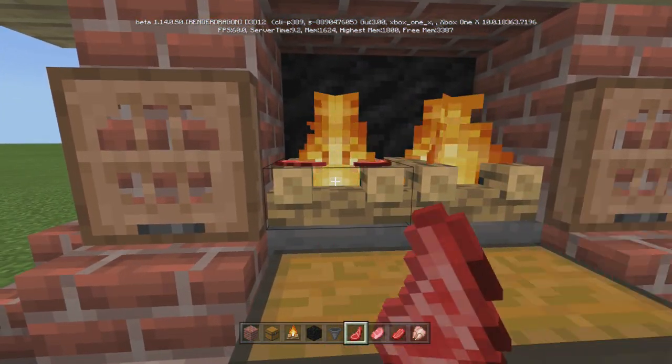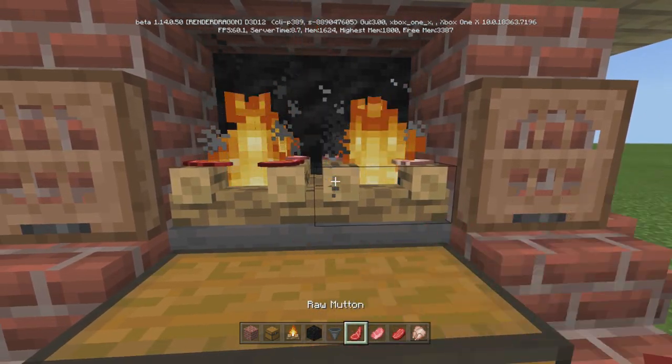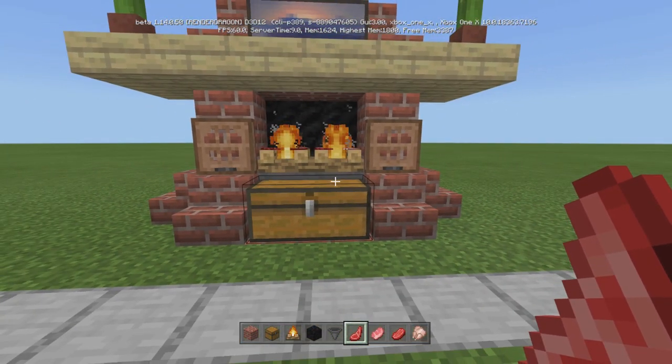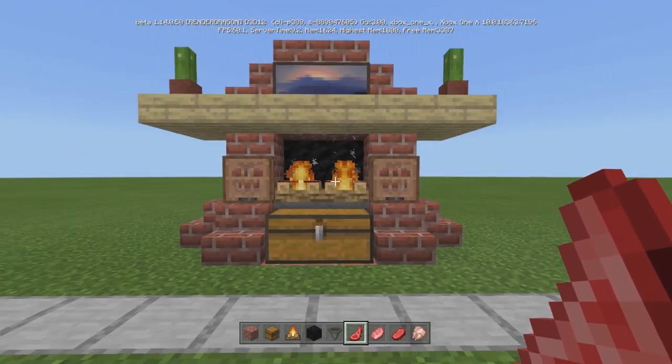So you come over here, you put whatever your uncooked food is — doesn't matter what it is — you just set it right on top of the campfire. You wait a little bit, you get a little bit of char as you can see there. Oh yeah, it's grilling.